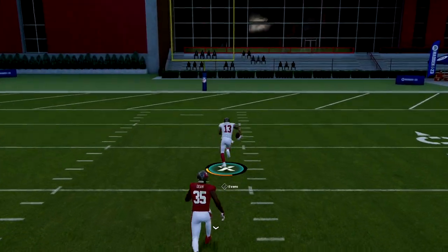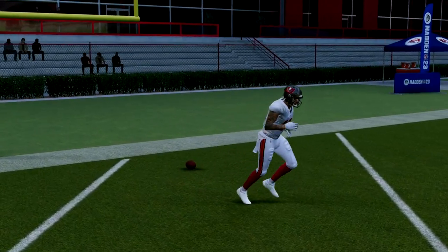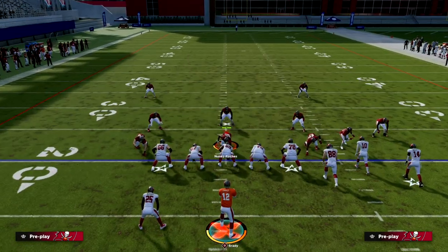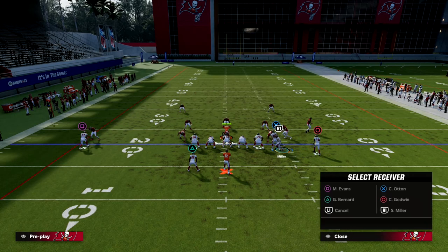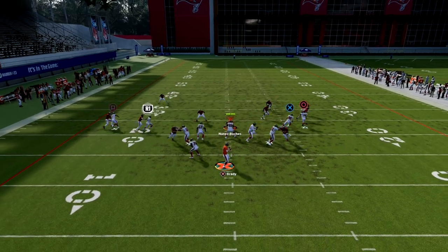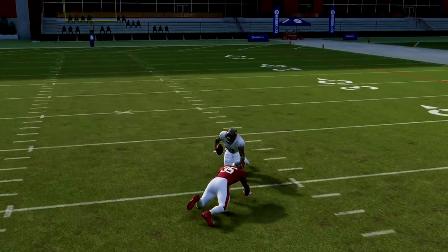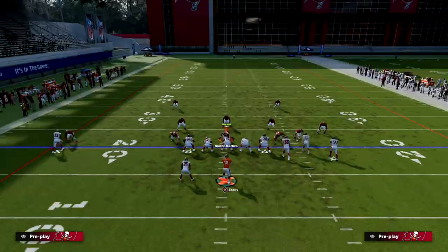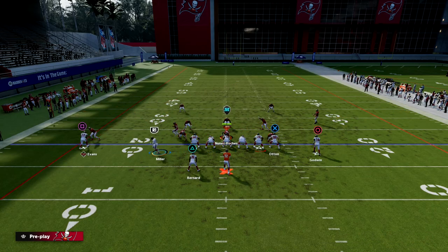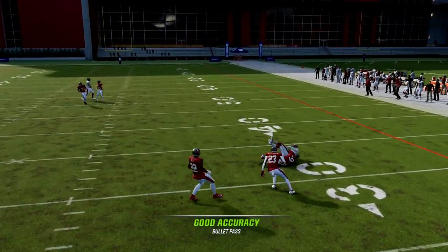I'd really recommend, especially if you want to run bunch to the wide side of the field, putting Short Out Elite on that player — it makes it better. You can also smart route this route to make it run a little shorter and quicker. I really like this post route; I think it's one of the better ones. The bunch trail post isn't as good as in years past — Deep Attack and Wide Receiver Post are much more effective and efficient.